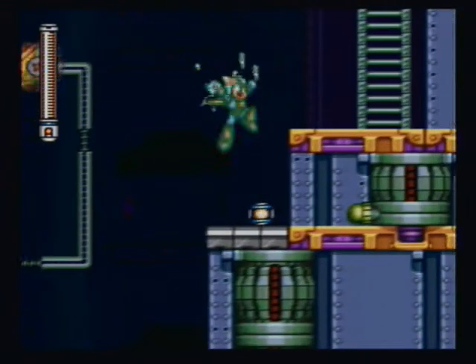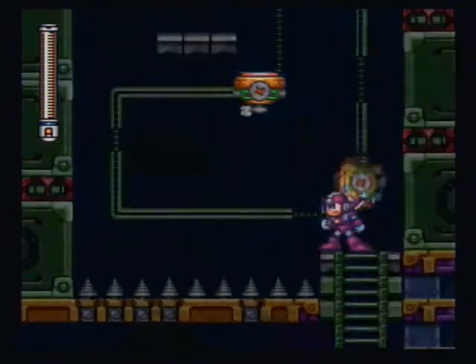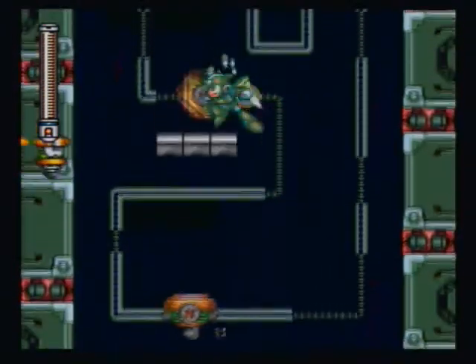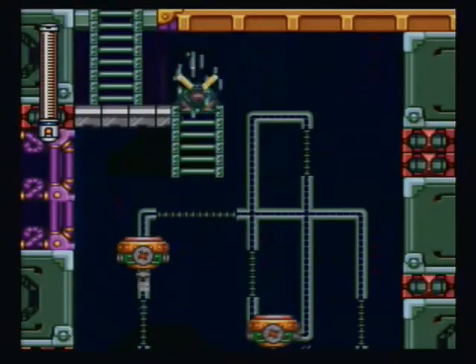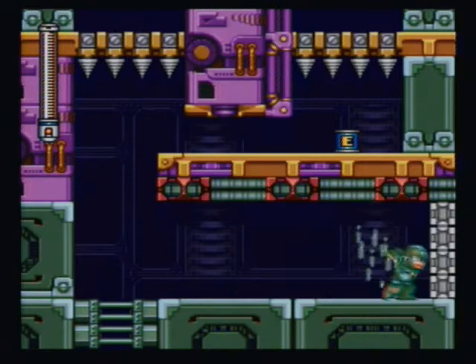Every time you land on the platform, it turns the lights out, so get a good view of the area while you can. Just jump on this, up here, and then to the ladder — not hard. Now comes our battle against Bass.